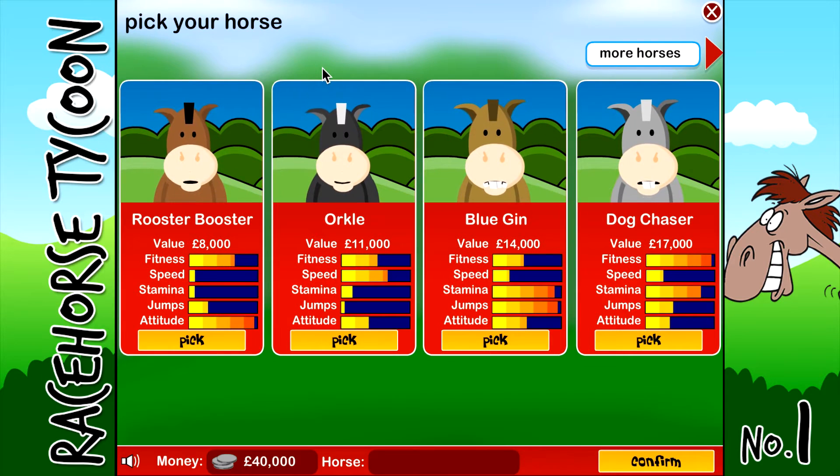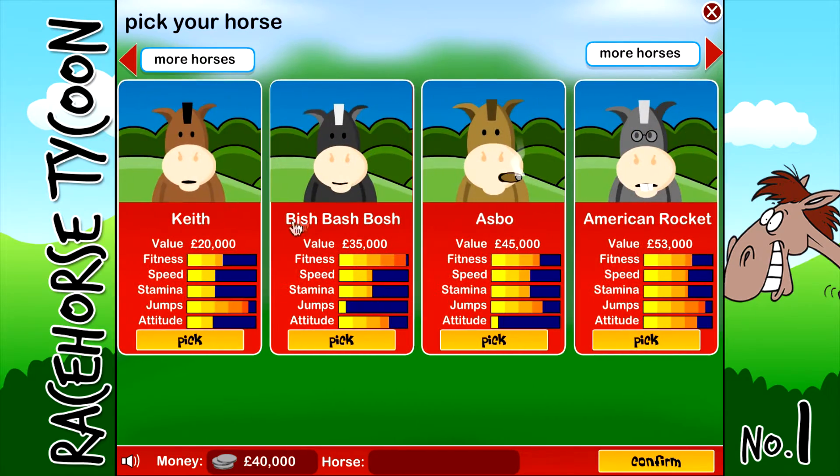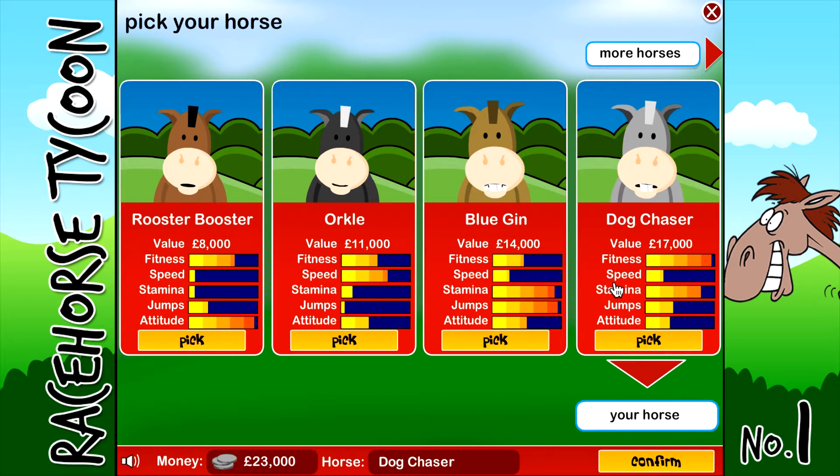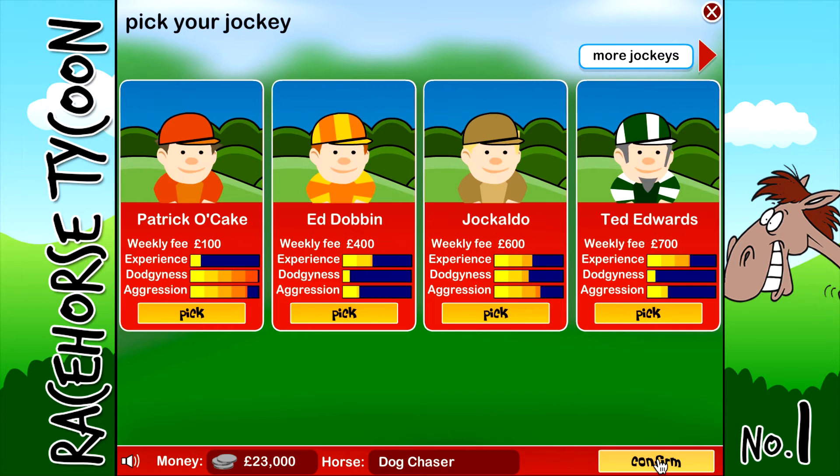I don't want to go for Rooster Booster - he's got the worst attitude in the world, no speed, no stamina or jumps. I'm thinking Dog Chaser or Keith. Maybe Keith because he's got all right stats and really good jumps. Actually, I'm going to go for Dog Chaser because I like his fitness and stamina - he obviously goes to the gym. So let's go for Dog Chaser.